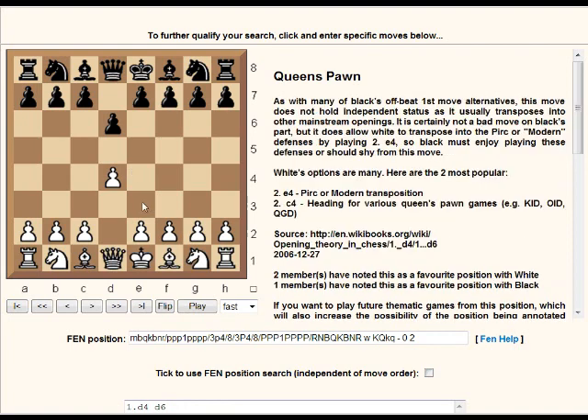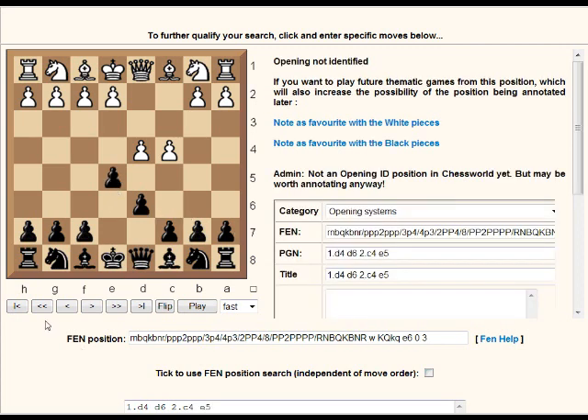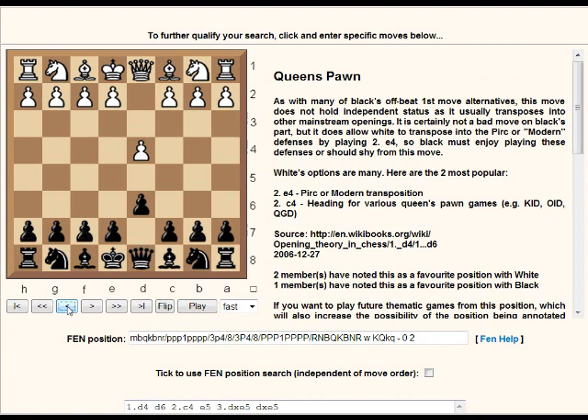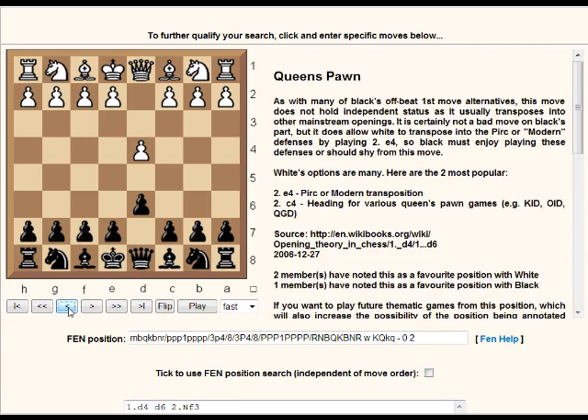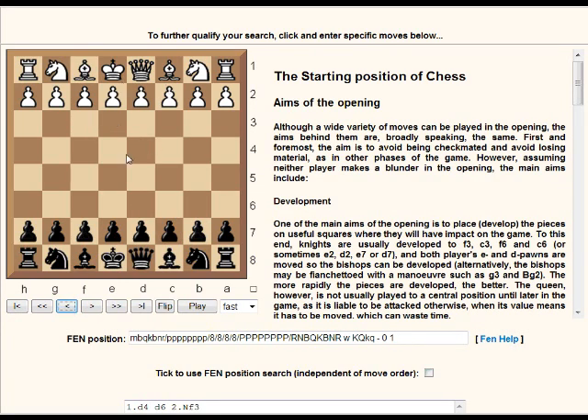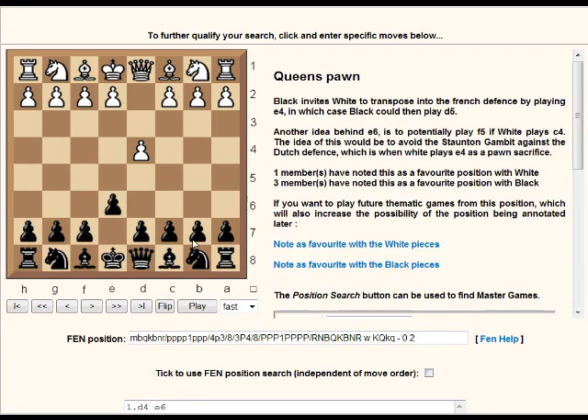I personally like throwing in surprises. Flipping the board, d6 with an immediate e5 is also interesting - I've been playing this in blitz. This invites a queen exchange. I'm not totally sure what it's called, just d6. It can transpose into a Pirc - if white plays Nf3 and treats it like a Pirc defense, you need to know your Pirc theory. Even if you don't know those major anti-d4 systems, you can play for transposition into e4 openings.